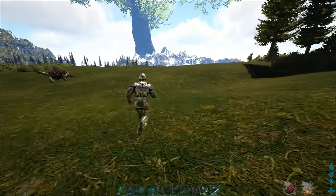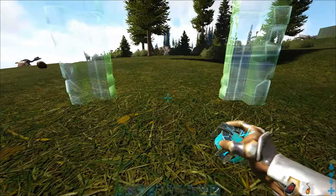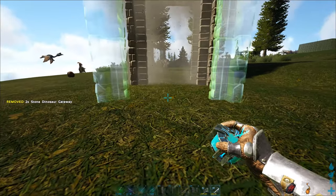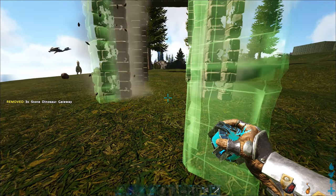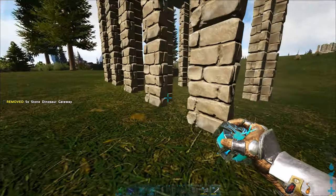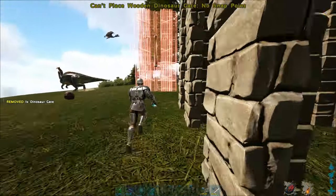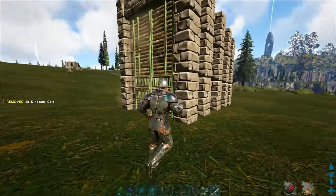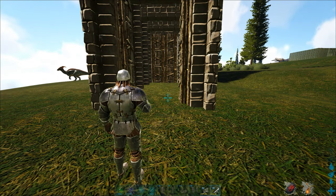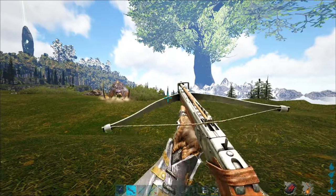After you've found a Tropeo, you need to build a small trap using dinosaur gateways. Build about 5 of them, leaving some space between each one. Place gates at the first and last gateway and open one of them. Now we need to lure the Tropeo in and run out.